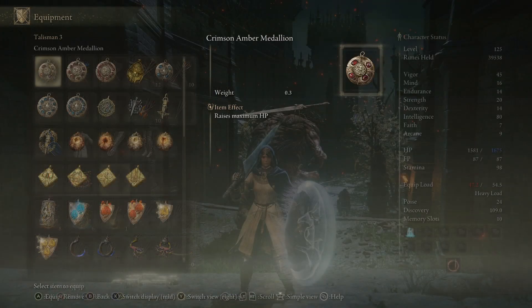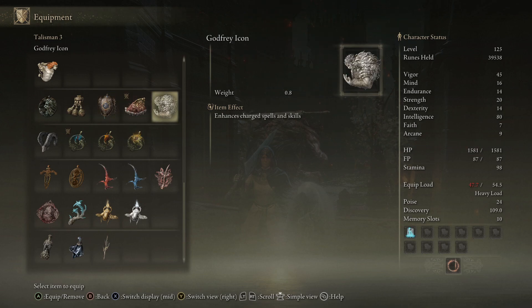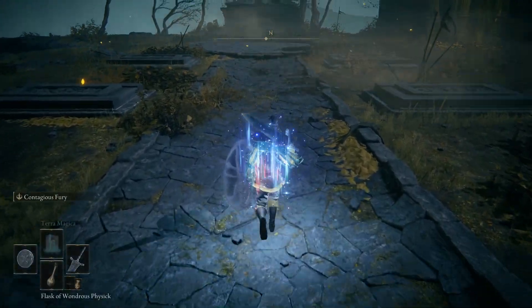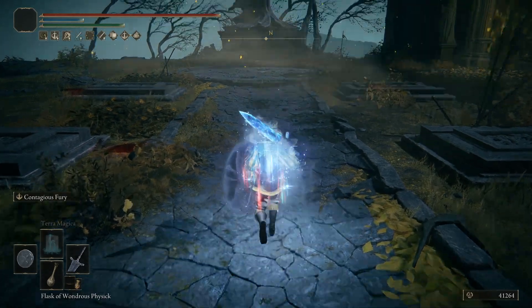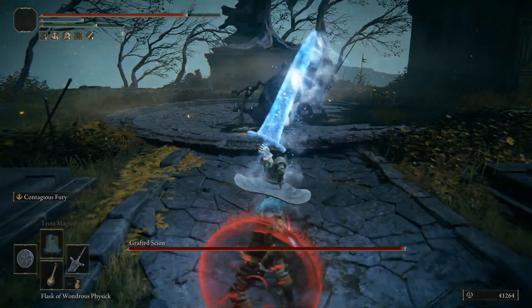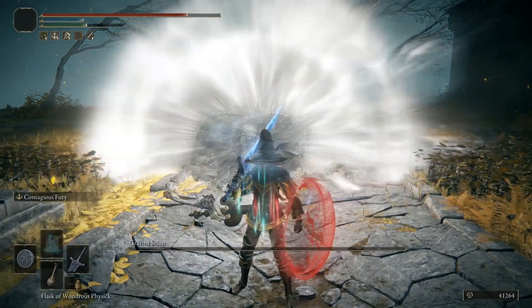Okay, cool. But let's take it a little bit further. You can add in Godfrey's Icon, which increases the damage of charged skills and spells — because guess what? This counts as a charged skill. Despite the fact that you're not actually charging and then releasing, it still works, which lets us add another 15% onto it. There are only about 10 skills in the entire game this even works with, so we're very lucky that the Dark Moon Greatsword is one of them.